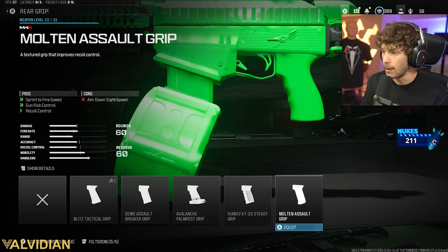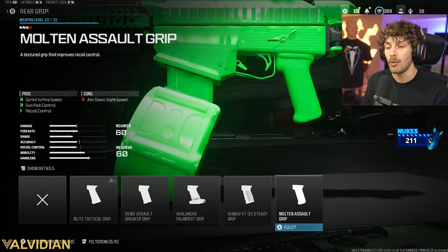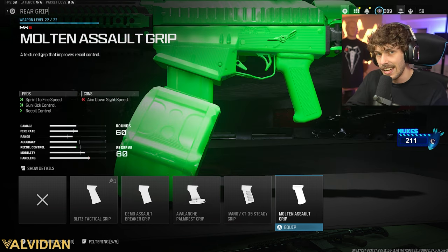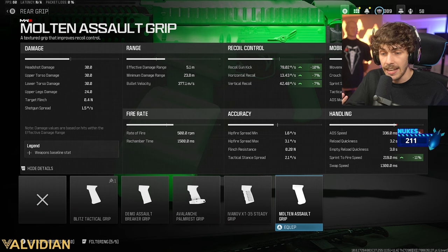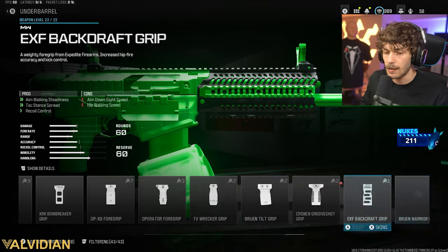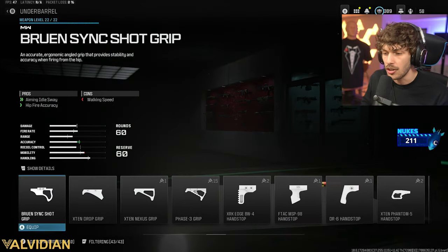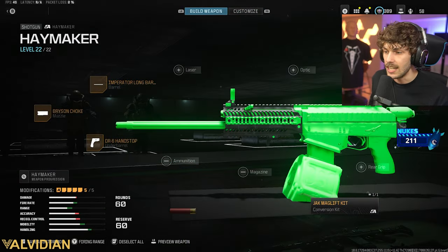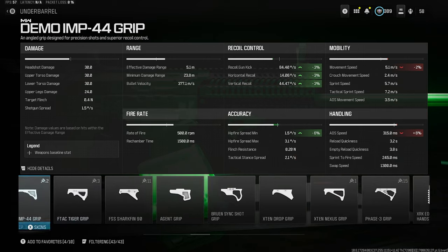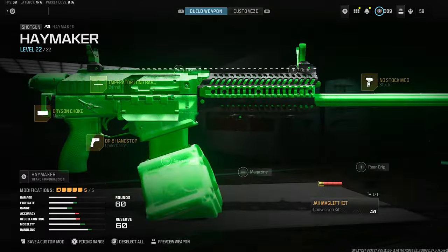Another option is the Molten Assault Grip, which increases sprint-to-fire speed and recoil control - more for if you want to ADS. What I'm actually running in the gameplay is the DR6 Hand Stop underbarrel, just so I can move around quicker. You have to be in the enemy's face, and I found myself doing best with the DR6 Hand Stop. It really maximizes mobility and handling. Yes, we lose a little bit of tac stance spread, but in a future video I'll give you a build focused on tac stance.